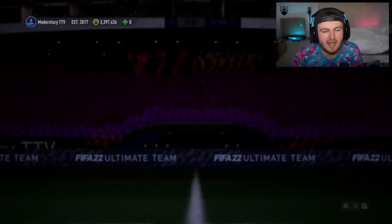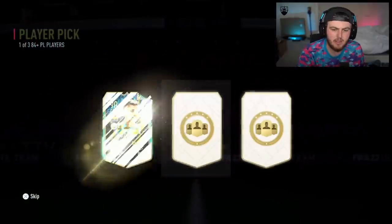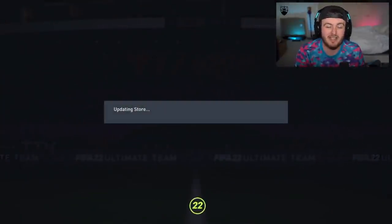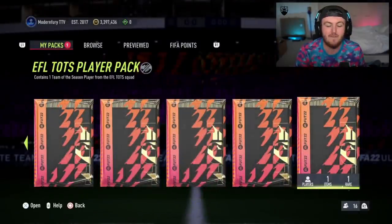Modern Fury's EFL Tots pack and 84 plus player pick. Can we get our first team of the season out of the player pick? Yes, we can! Even though it's only Rodri, we'll take it. 90-rated Fodder — Foddery as they call him. First team of the season out of the 84 plus player pick.